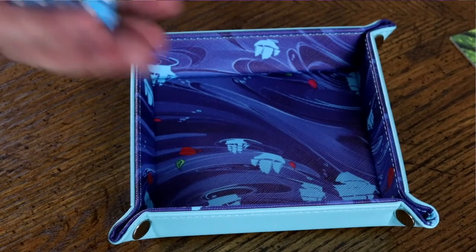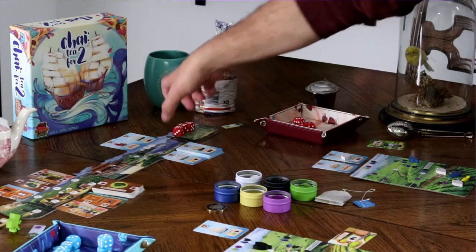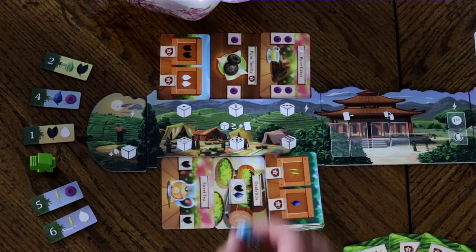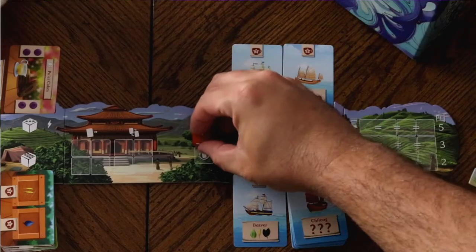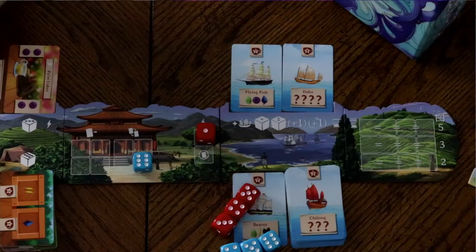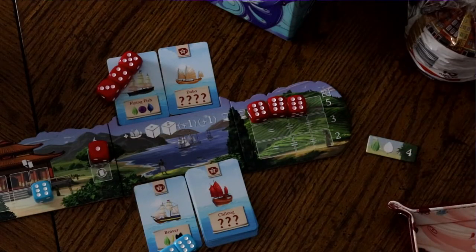Using dice as workers, Tea for Two begins each round with players rolling their worker pool, then alternating placing them in different areas of the board. Each turn you must decide how best to use your workers. You can harvest tea to be used to fulfill contracts, buy cards from the market to boost the efficiency of your plantation and earn you end game points, send workers to the palace to manipulate the cards you've bought at the market or gain the first player token, claim ships from the harbor, each with their own contract.